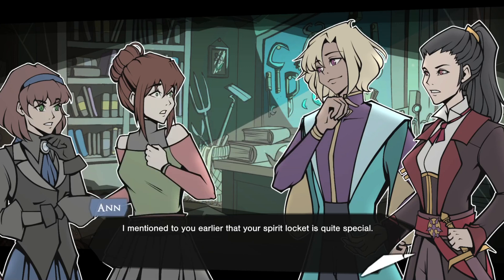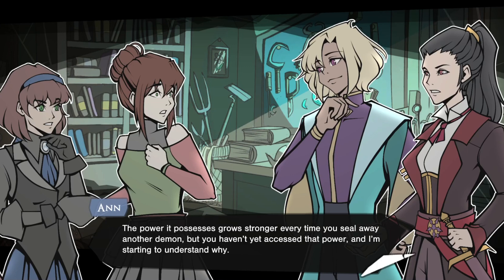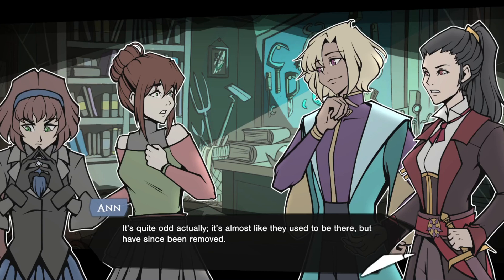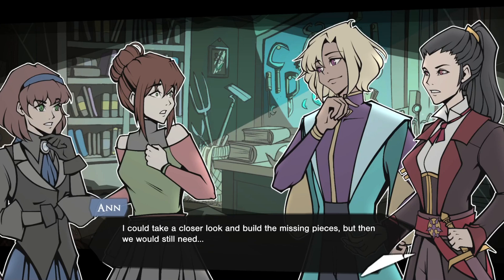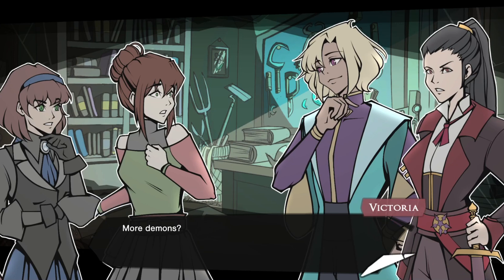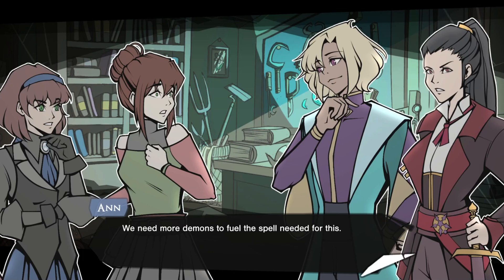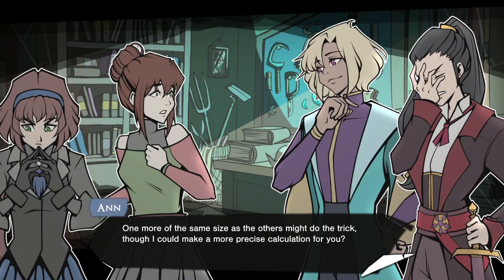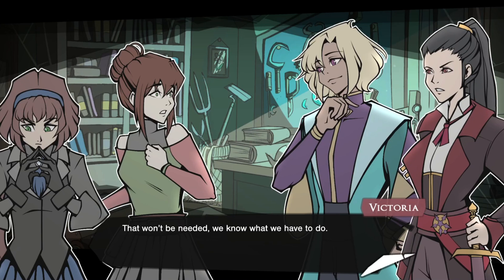Me? What can I do? I mentioned to you earlier that your spirit locket is quite special. The power it possesses grows stronger every time you seal away another demon, but you haven't yet accessed that power, and I'm starting to understand why. It's missing something — a few key components to connect the mechanism. It's almost like they used to be there but have since been removed. I could take a closer look and build the missing pieces, but then we would still need — more demons? Exactly. The main issue is a simple lack of power. We need more demons to fuel the spell. How many? Morgan already captured four demons. One more of the same size as the others might do the trick.